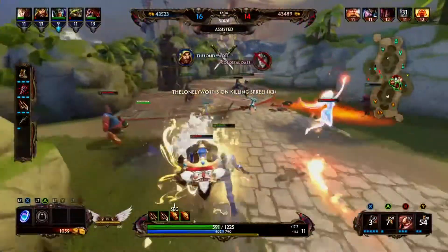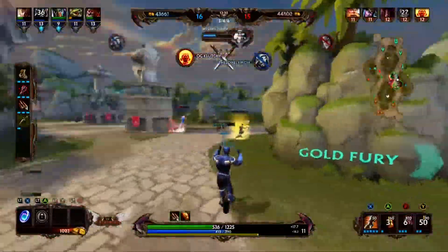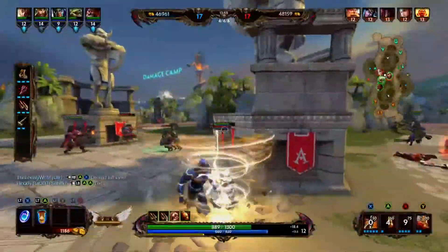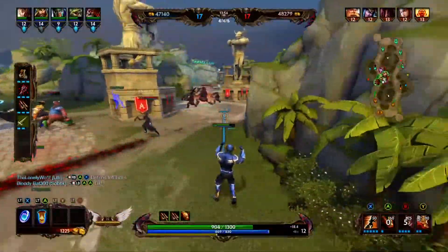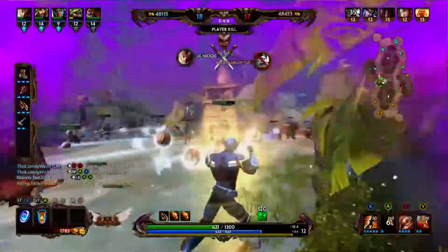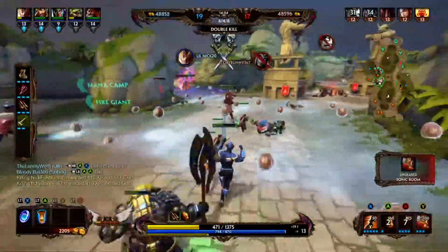Another sort of skins that have been added are festive skins. We got festive skins for Ratatoskr, Geb, and Chiron. Chiron has his little "Slay Bells Chiron" skin, we got festive Ratatoskr with his cookie, and then Snowman Geb. These are all skins you get in the holiday chest, so look out for them — they are very, very nice skins and I actually really like them.